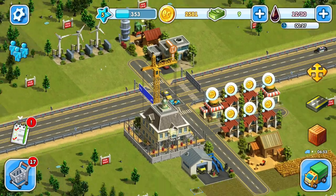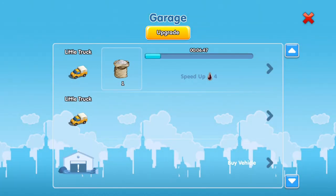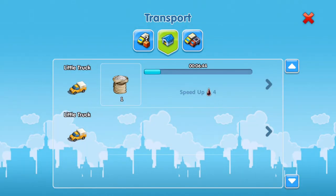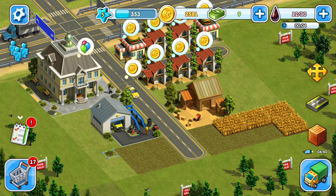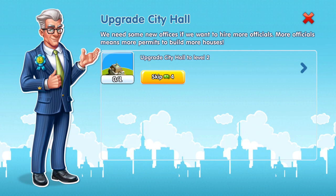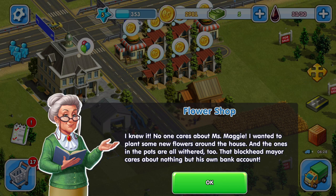What else were we going to do — we had two vehicles, right? Let's just upgrade the city hall. It's upgraded. 'No one cares about Miss Maggie — I wanted to plant some flowers and the ones in the planter withered too. That blockhead mayor cares about nothing but his own bank account.'